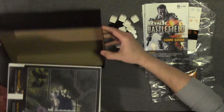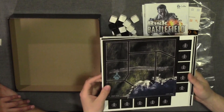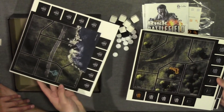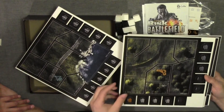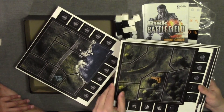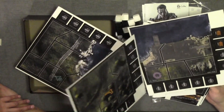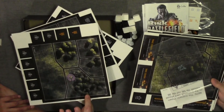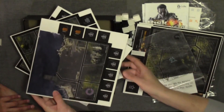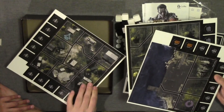Unlike a normal Risk game that has a game board, this one has map tiles. Anybody familiar with Battlefield will recognize things like airfield, weapon supply — and they are two-sided, so let's show both sides of those.